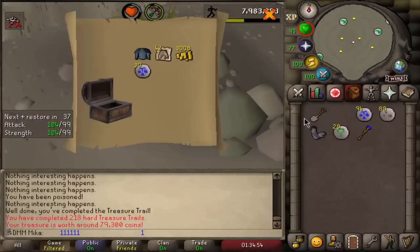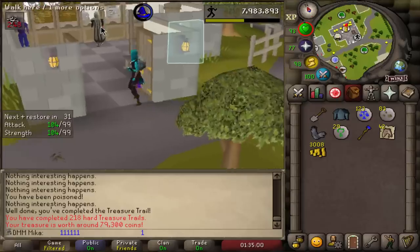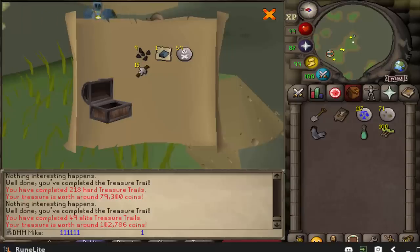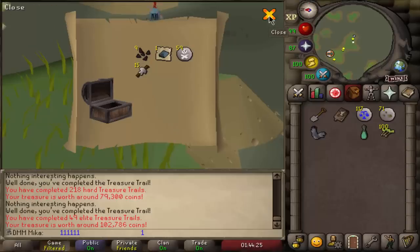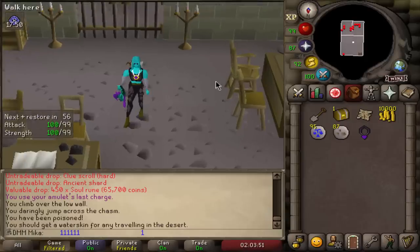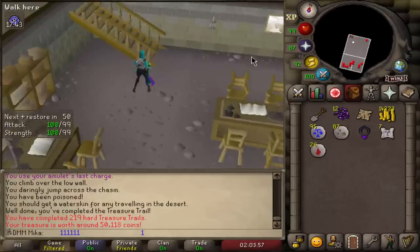Here goes nothing — hard one first, elite one right after. 80k. Hard clues have not been the best. Elite one though — we can get Mimic, hopefully we get lucky. What are these loots? It really do be like that sometimes. Off we go to a new adventure. A lot of soul runs — that's the first drop actually below 100k. Last few clues were absolute shit.